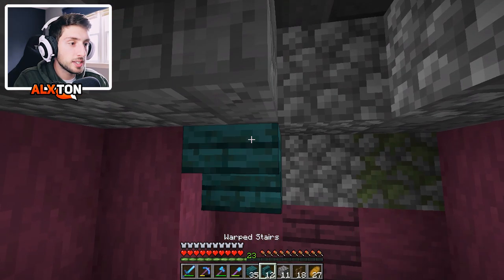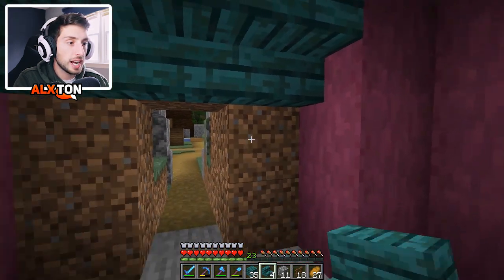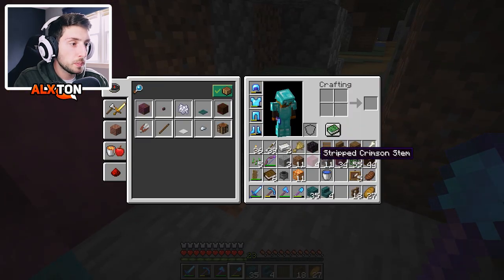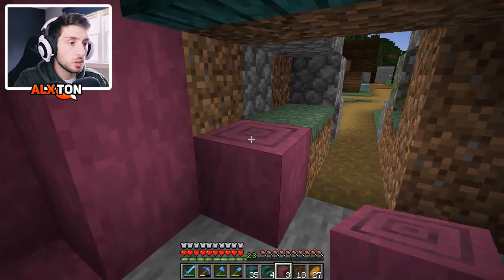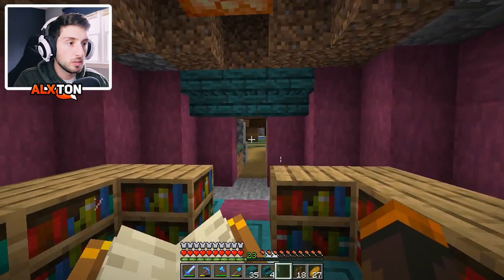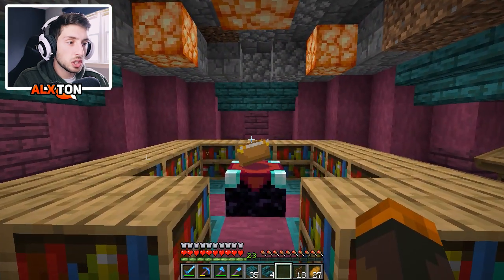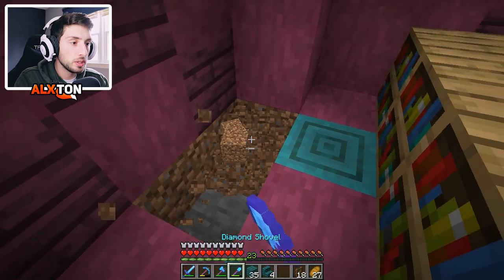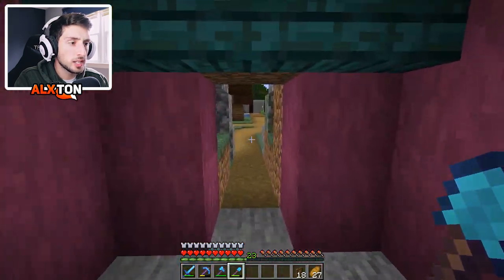Let's go ahead and add these stairs going right across here, then add them on this side too. We've got to get rid of this dirt — that's definitely not going to work with our design. So we have stripped crimson, I want to use a little bit on the sides as well. This is going to be the main entrance, so we might as well use the rest of it. That looks absolutely great. As you walk in, it just looks crazy — that's the whole point of it.